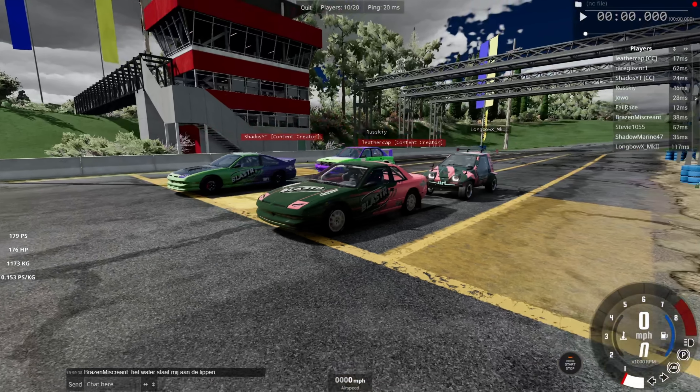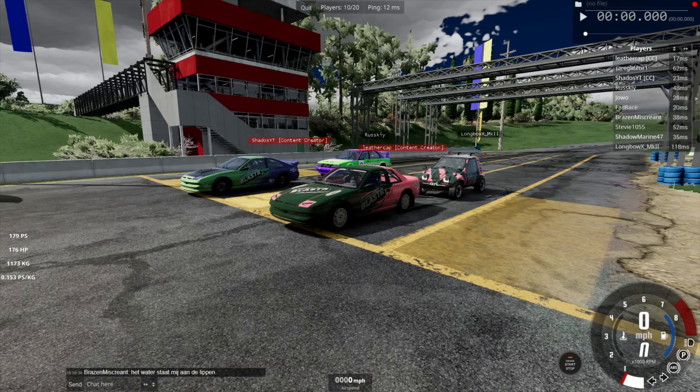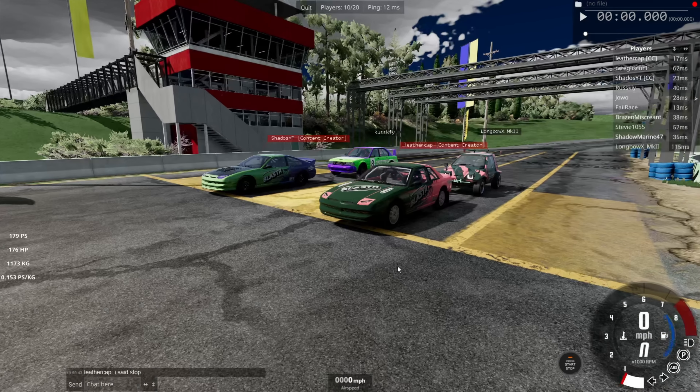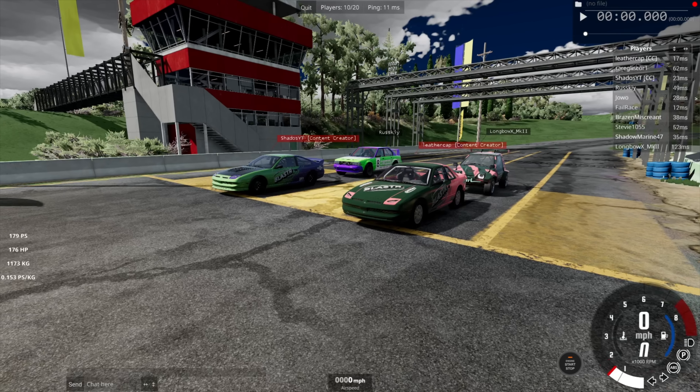However, they weren't allowed to have identical power-to-weight ratios. You couldn't have just two cars at 0.2. You had to have at least a bit of difference, so the closest they could be is 0.18 and 0.22.